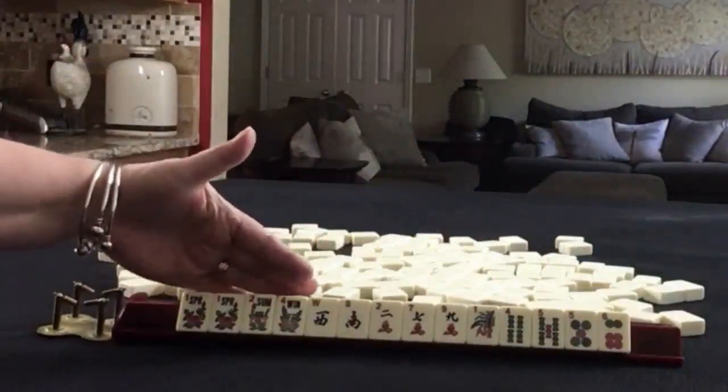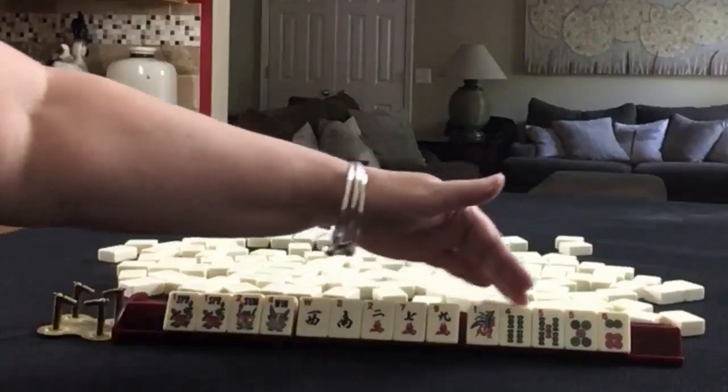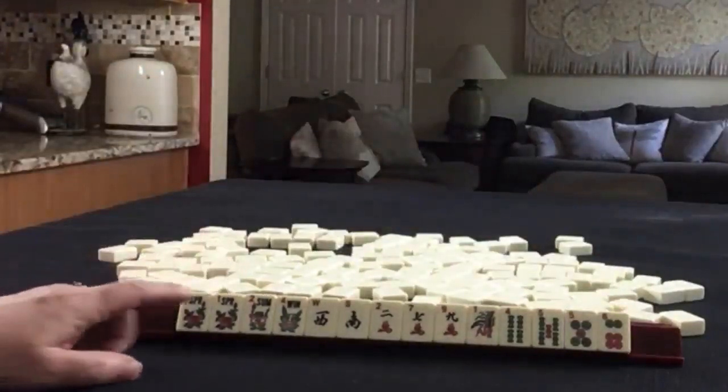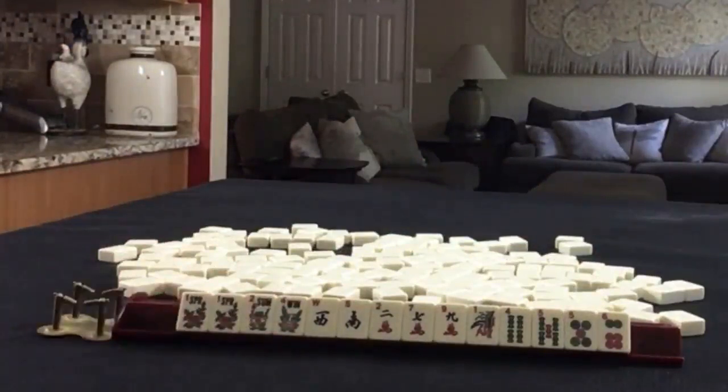We have 4 flowers, 1, 1, 2, 3, or a year hand. We have 4, 4, 5 in bams and then a 5, 6 in dots. If these were your tiles, what would you focus on and what would be your first pass?